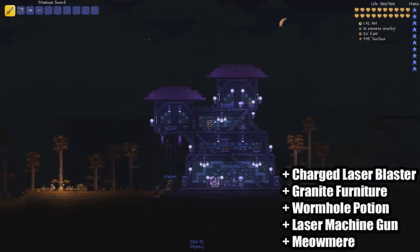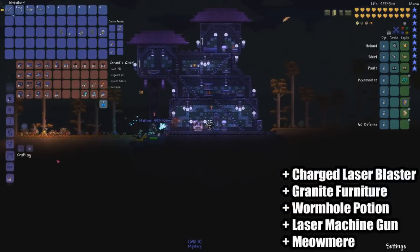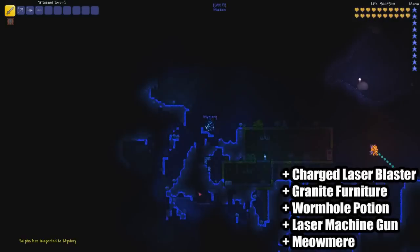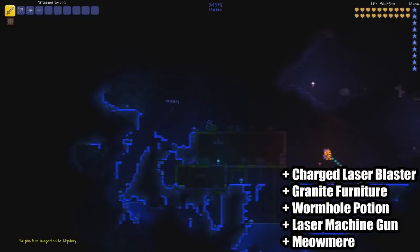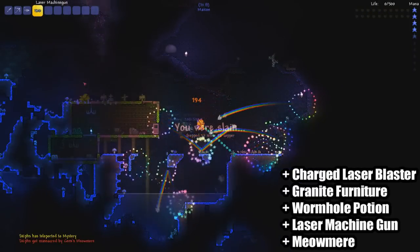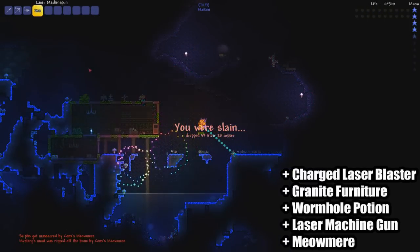We can see quite a few new elements such as granite furniture, and the developer uses a laser blaster against a zombie. We also know that there's a wormhole potion, which is used to teleport to your friends instantly in Terraria. The fight shown is the Meowmere weapon versus the laser machine gun. I really like the Meowmere because it fires cats, which is awesome.